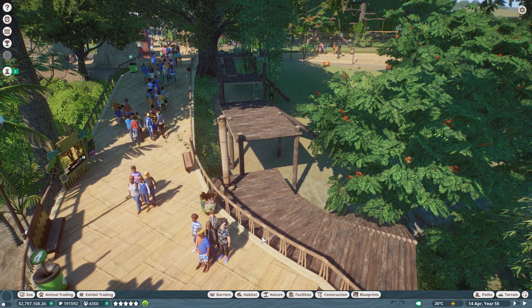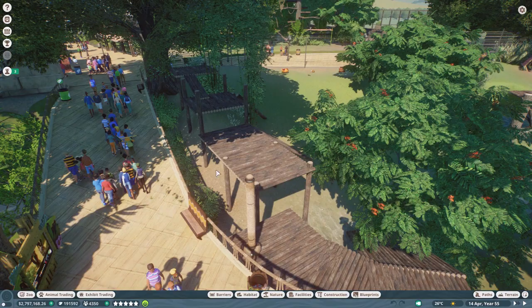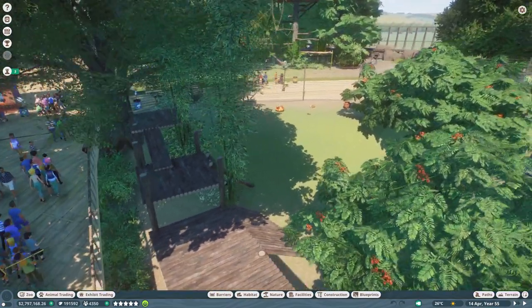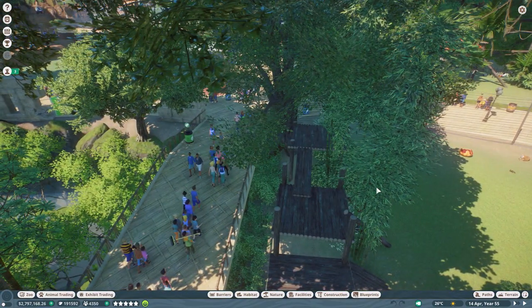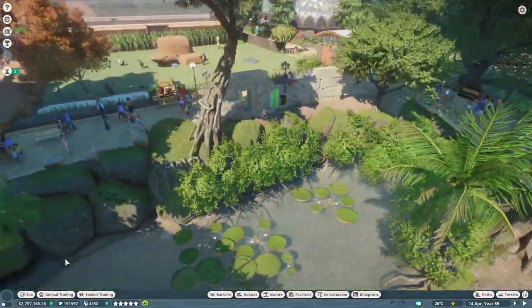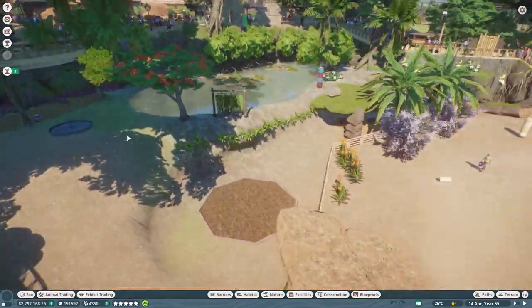Most zoos tend to have anti-climb fence with electric fence along the top of these areas. That's the Bengal tiger enclosure — these tigers have actually come from my breeding zoo. I have a big cat breeding zoo that makes most of my conservation credits — I'll make a video about that later. Then over here we have the Baird's tapirs, and they spend most of their time under this rock shelter built into the cliff face.